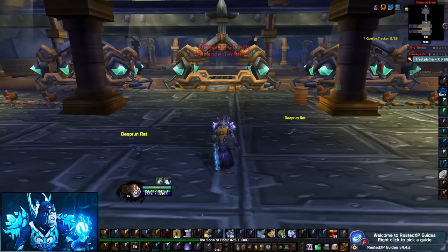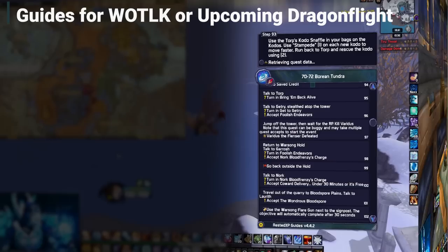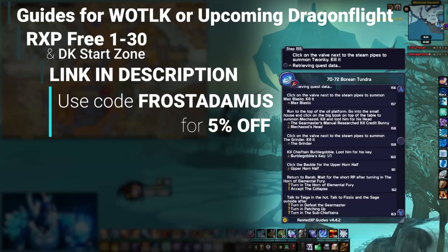This works only in underground cities like Undercity, Ironforge, Exodar, and underground caves or structures. If you want to know more about the logout skip, do a quick search on YouTube. And if you're interested in one of the Rested XP guides, use the link in the description and make sure to use my code FROSTADAMUS for 5% off.